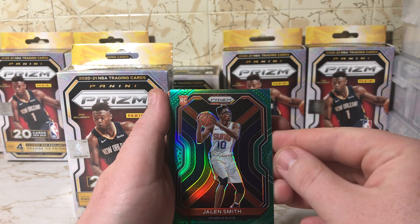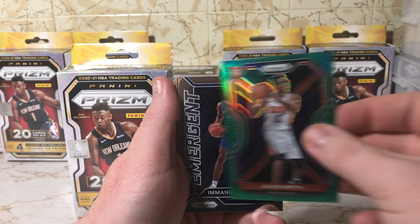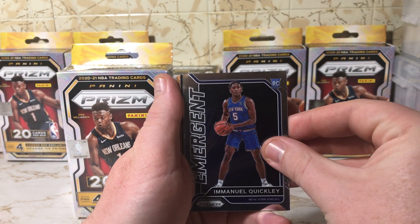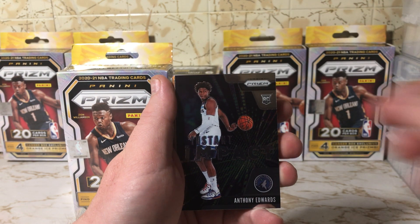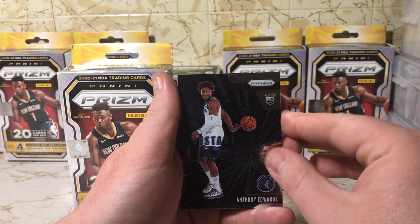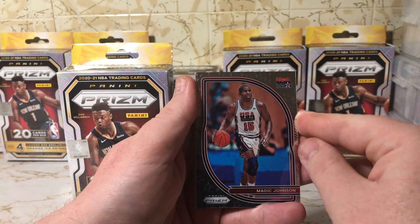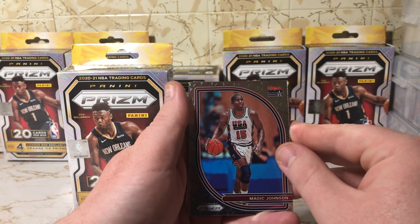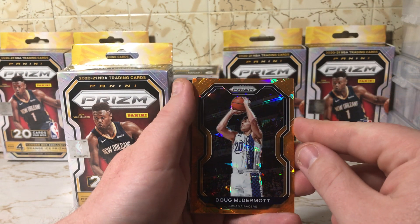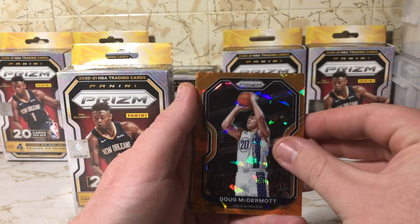Oh, a green parallel rookie of Jalen Smith, not too bad. Emmanuel quickly parallel — an Instant Impact of Anthony Edwards, nice. Old Ant-Man. Magic Johnson Team USA, very nice. Now the silver, the orange ice — Doug McDermott.